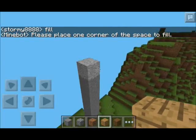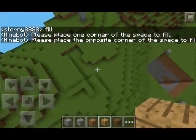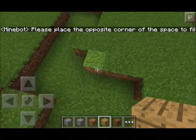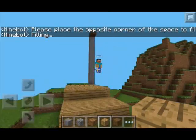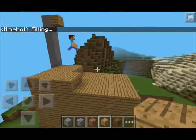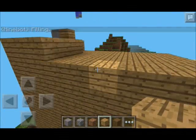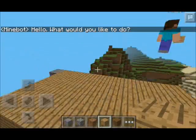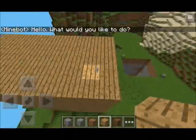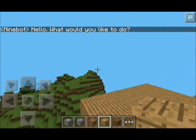We'll type 'fill' and place one corner. Let's fill it in with wood — one corner up here, then the second corner down here. He does it really quickly, super fast. I'll have a link down below for you to download the app — it's definitely worth it, it's an awesome app.